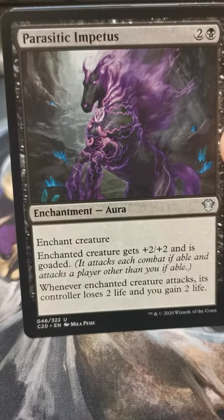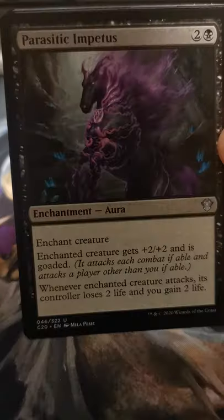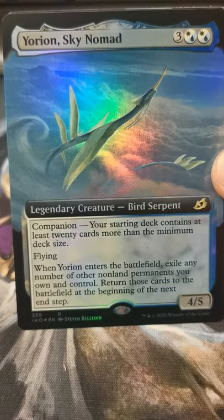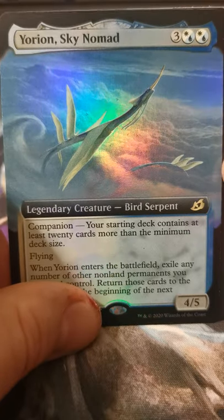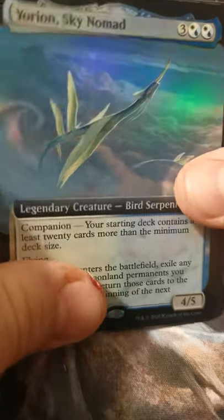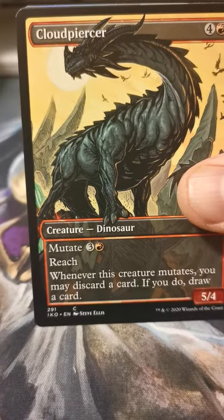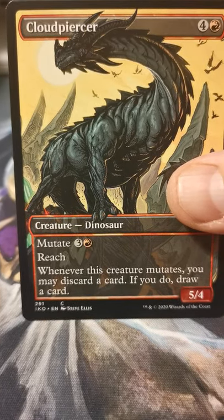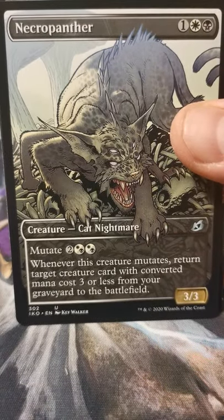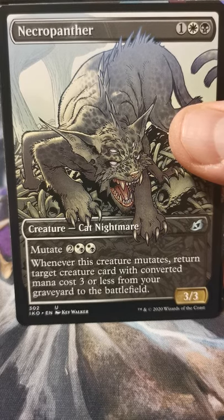Parasitic Impetus — that would be the commander card. Borderless Mythos of Vadrok — wouldn't you know it, somebody's gonna want this. Foil extended art Deathbellow War Cry Sky Nomad. Necropanther — sick. I think I like the regular Necropanther art better, but that's still cool.